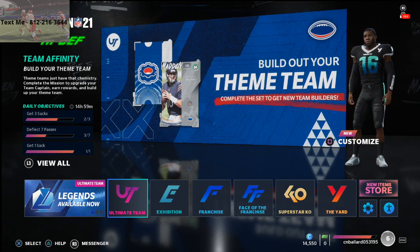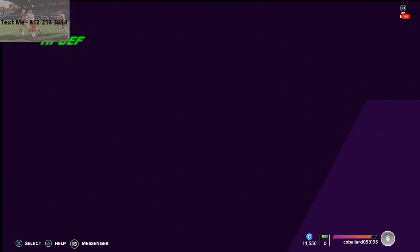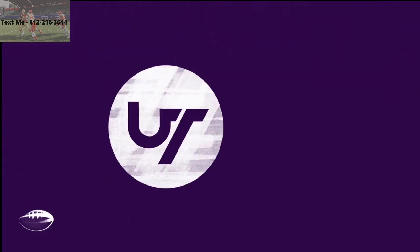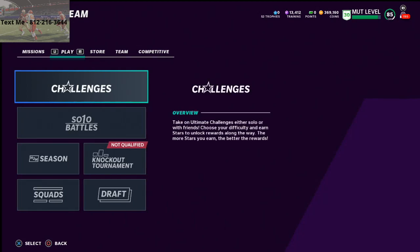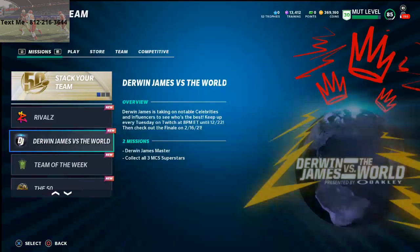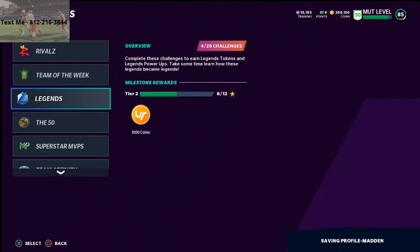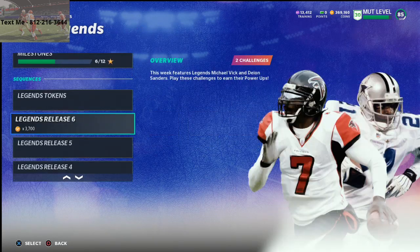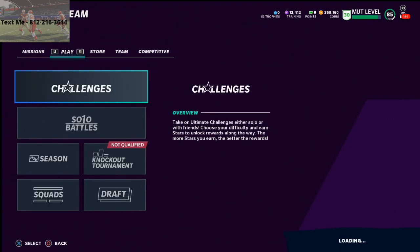So, Madden Ultimate Team — here's what you're going to do. You're going to log into Ultimate Team. This is my favorite coin making method so far, and Gut Fox gave a quick tip that will take it to the next level. If you don't have any coins to start with, I recommend going to solo challenges, then go to legends and play the legend solo challenges — do Michael Vick and Deion Sanders. That's going to give you a power-up card; sell the power-up card to get you started with some coins, and then you can start doing this method.